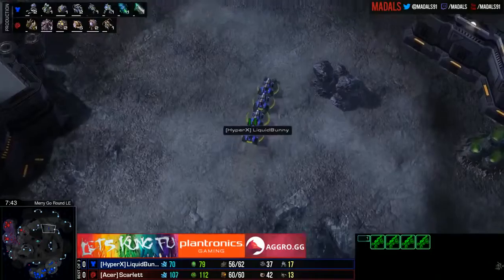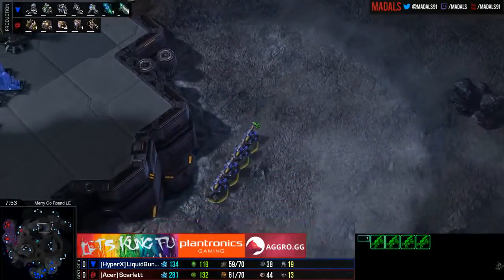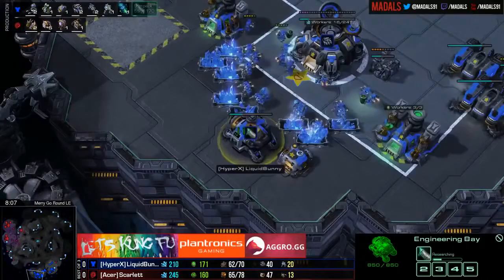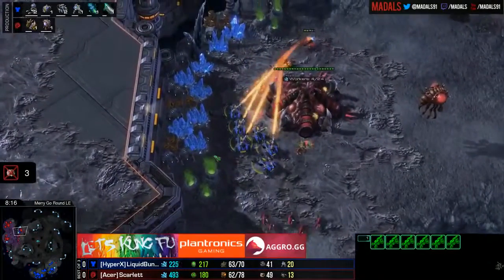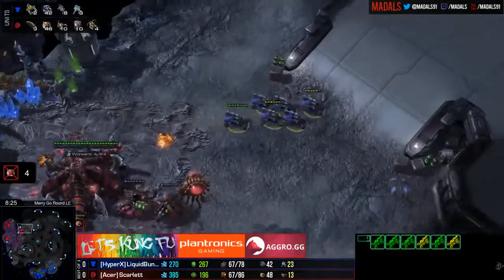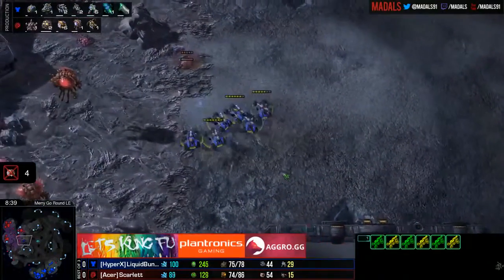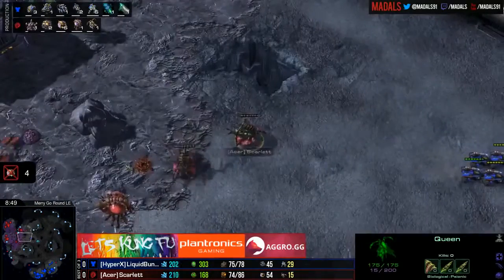Her lair is going to be pretty late regardless. She's at least going up to three bases already, so she'll have that going for herself, which is kind of nice. But things are looking tricky — her tech is just very delayed; she doesn't have a Roach Warren yet. The hellion count is going up to six hellions now, and defending against six hellions with just zerglings is tricky. Unless Scarlet can get a miraculous surround, but Bunny is too good to let it happen — she's only got ten lings at the moment.